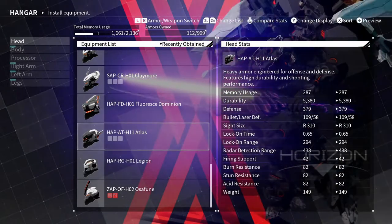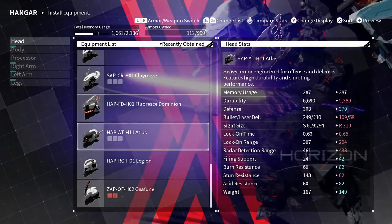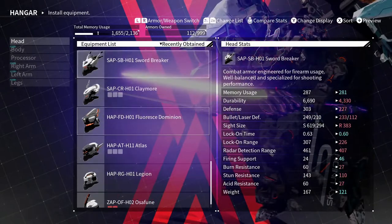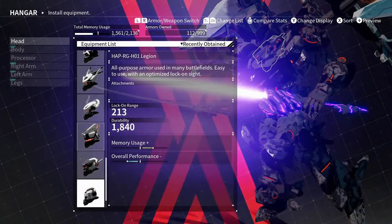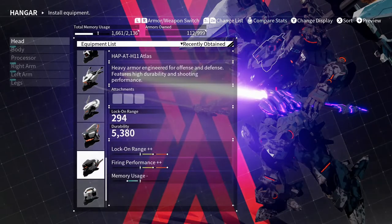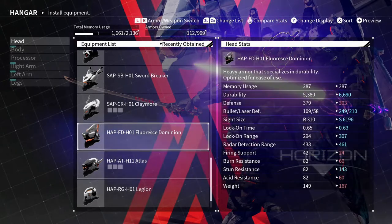I'm gonna stay with the helmet I got just because I like how it looks. But I'm actually going to go with this one because everything besides weight, I think I like the stats better. Looking around at firing support — actually I'm gonna stay with this just because of the firing performance. We're gonna go with this for firing support.